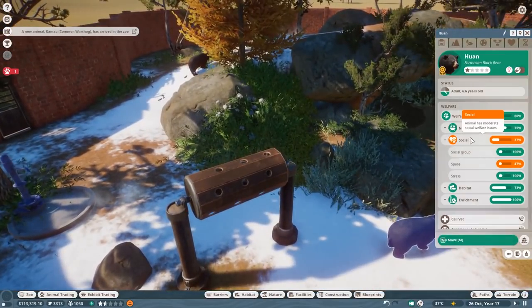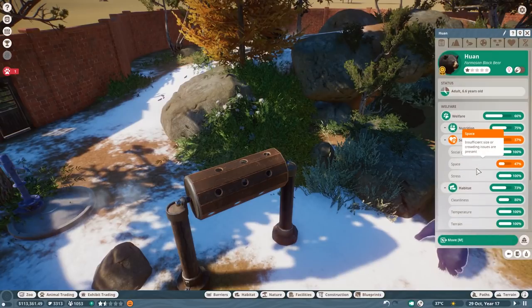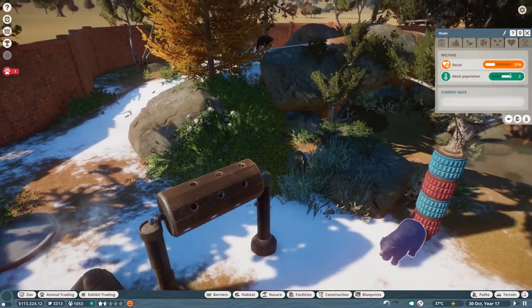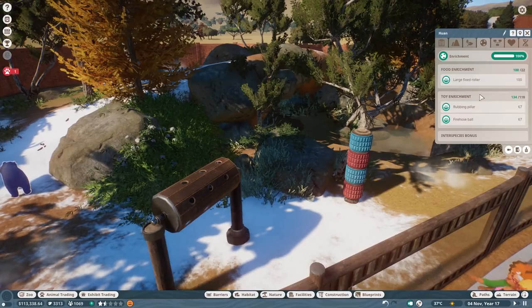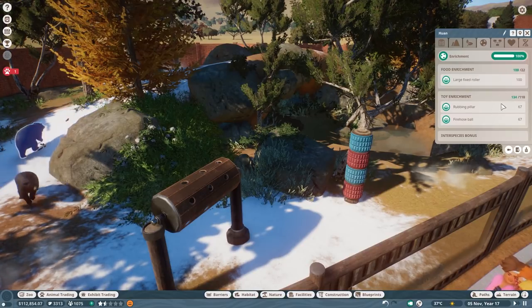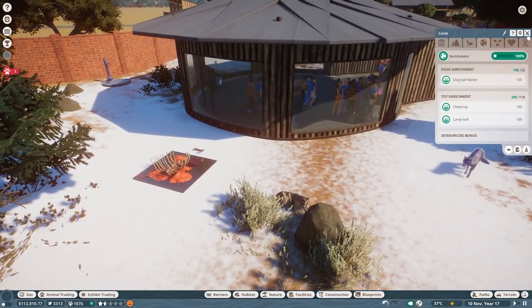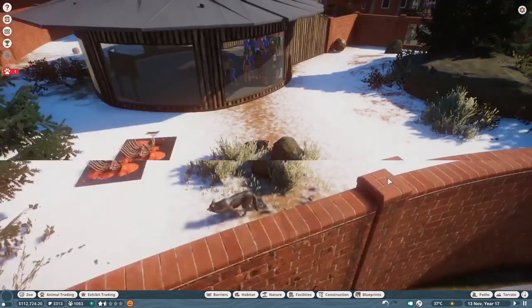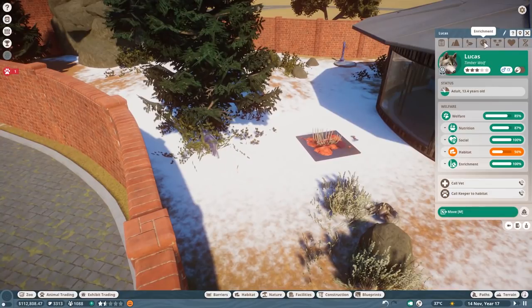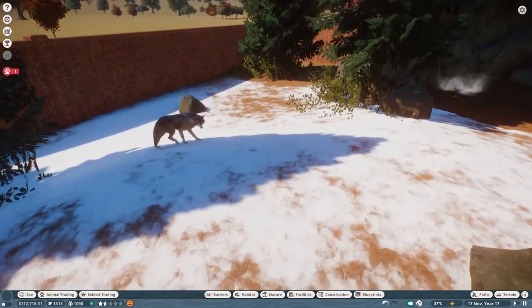Over here we have the black bear habitat and I'm curious how you guys are doing. The habitat is maybe a little bit too small and cleanliness could be better. I heard the devs explaining that animals can get bored of toys - you can see that right here. You have your enrichment at 100 and a large fixer roller. I noticed when I went to the wolf habitat there was a sprinkler that turned red because they were really bored of it. So I added some new toys and now they're happy. You have to make sure you change some toys once in a while.